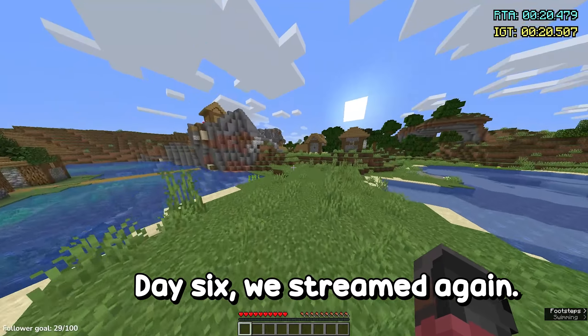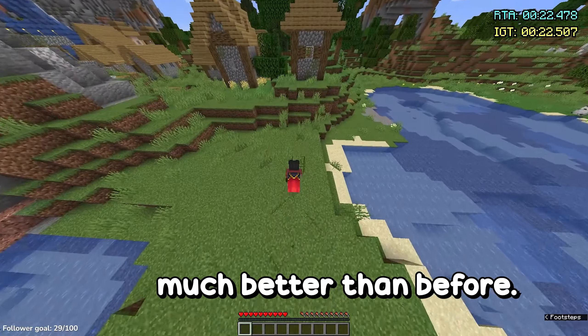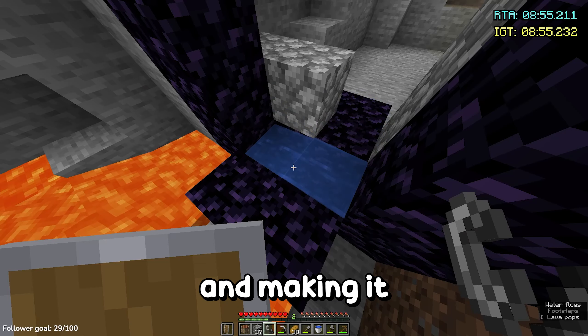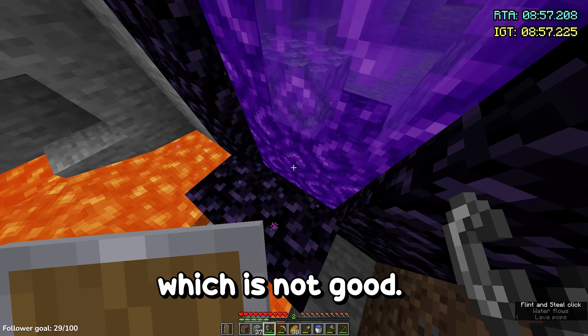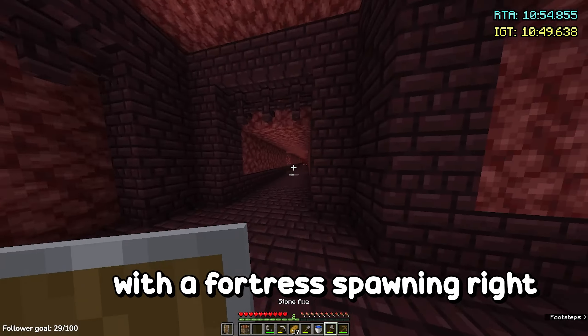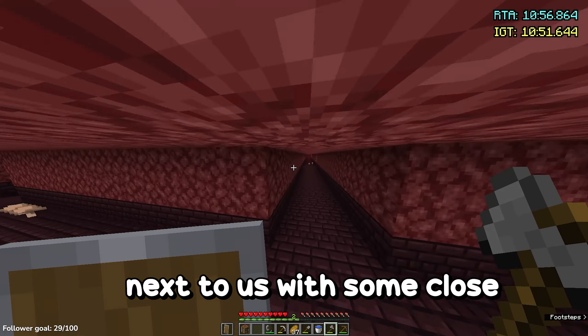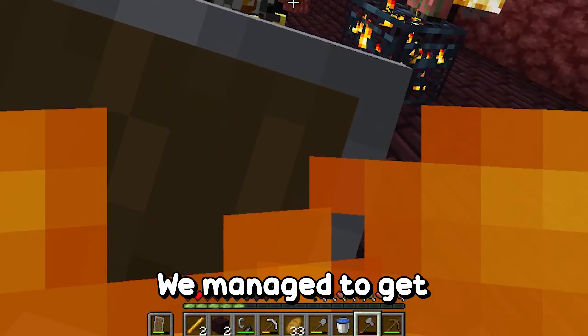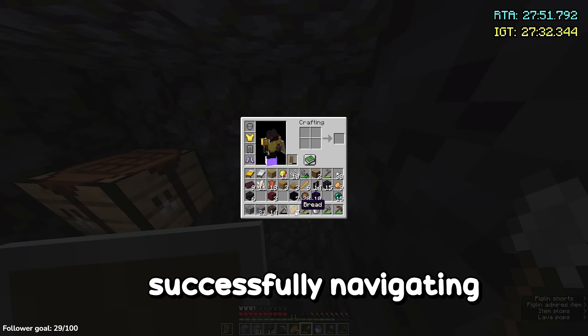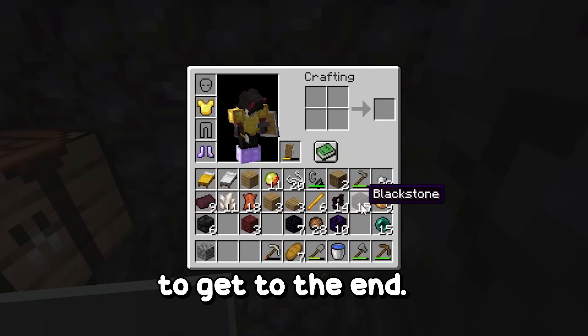Day 6 we streamed again and it was much better than before. I finally got a good run — starting with cod strats as normal and making it into the nether in 9 minutes, which isn't great, but we got lucky with a fortress spawning right next to us. With some close calls against the blazes we managed to get 6 blaze powder and made it into the bastion successfully, navigating it and getting enough pearls to get to the end.